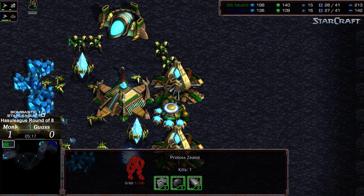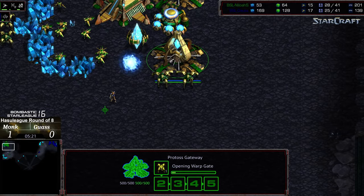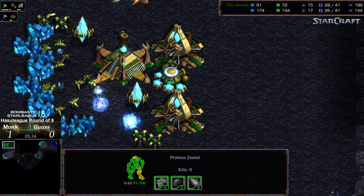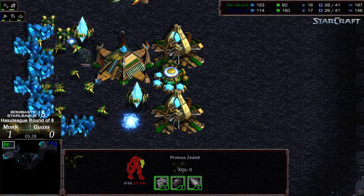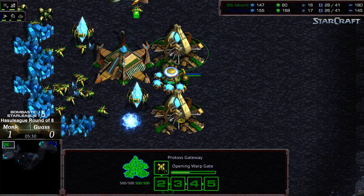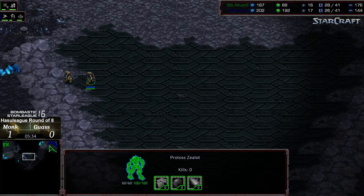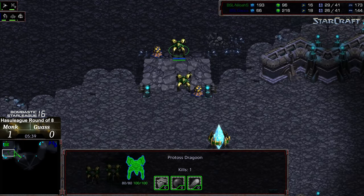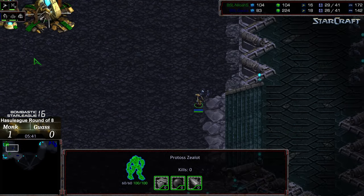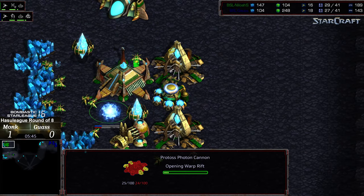This just feels like too little too late. Maybe Gauss is still going to get some probe kills though, as that mineral line is somewhat exposed — able to disrupt a bit of mining. Monk is staying on top of probe creation. Maybe he's also sending zealots just to buy himself time to get some cannons up, because otherwise he would just end up dying.